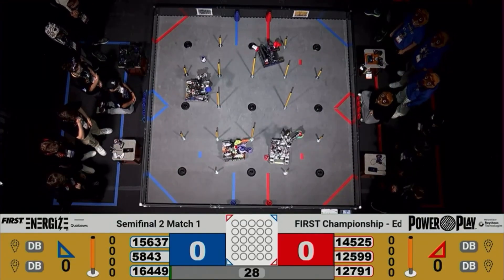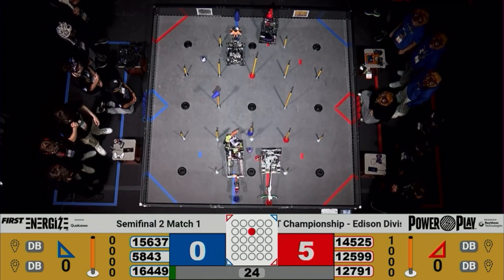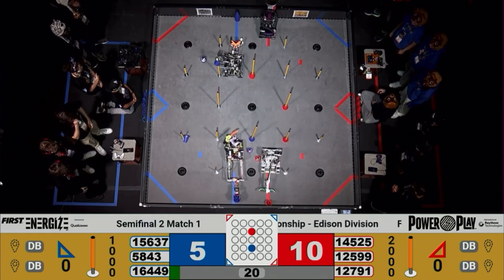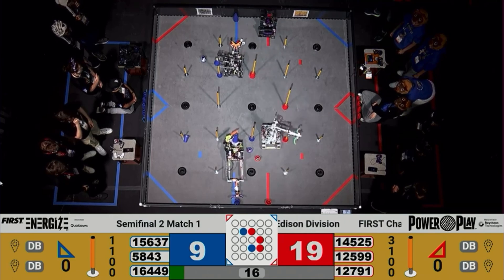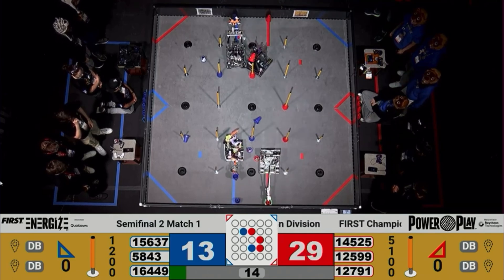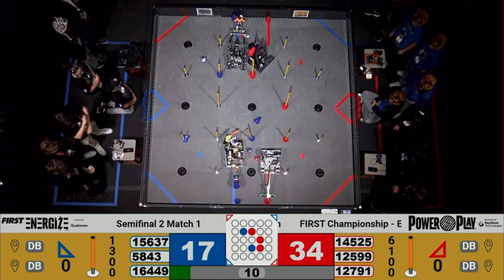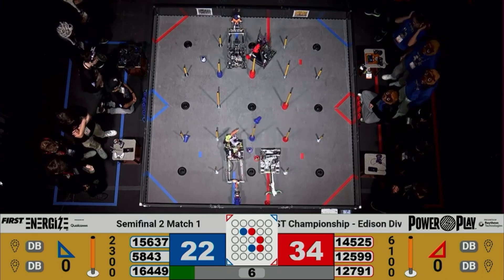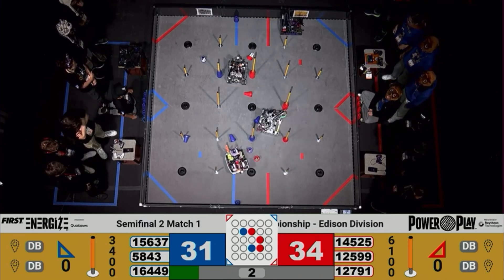I remember seeing a video of you guys having a 1+8, 1+9 autonomous. How do you develop autonomous programs that are super fast and consistent at the same time? As part of our development, we have a simulator where we have a model of the robot — a whole physics model with acceleration and velocity parameters. We plug that into data collected from the robot in real time, and use that to figure out how the robot is going to move through the path.